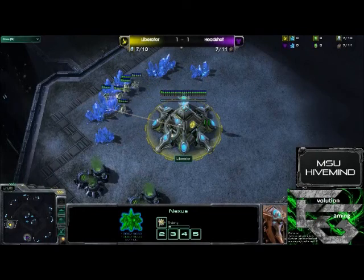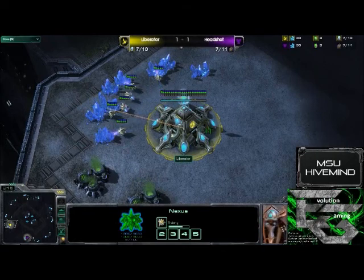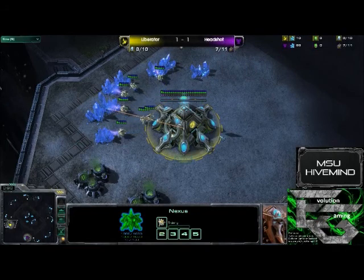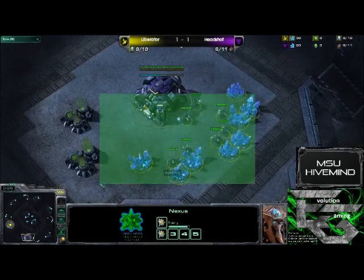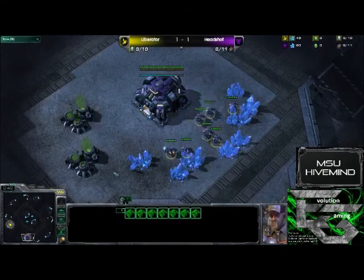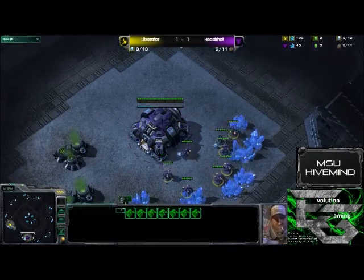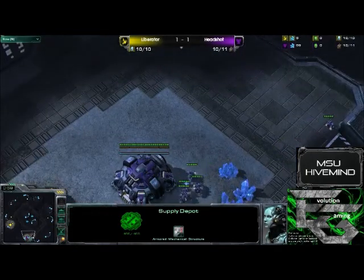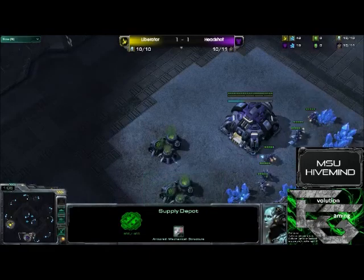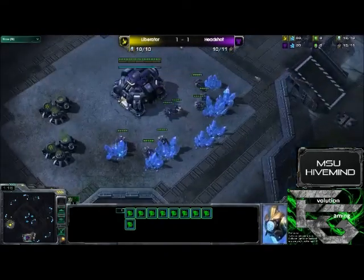We have spawning up here in the top left side of MLG's Metalopolis. Our yellow Protoss player is looking to put this series away 2 to 1 after losing game number 2. That is our Protoss player, Liberator. Down here his opponent spawning as the purple Terran, taking game number 2 after losing game number 1 pretty smashingly — that is Headshot. This is the MLG version of this map so we do see the supply depots, and it is only a close spawn by air, with Liberator at the 9 o'clock and Headshot at the 6.